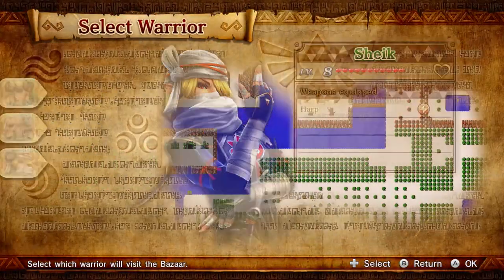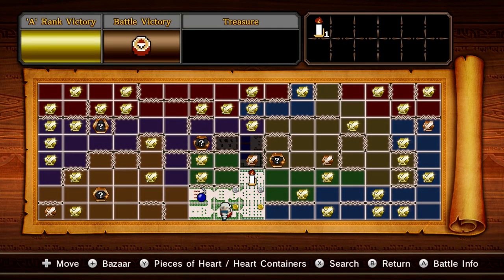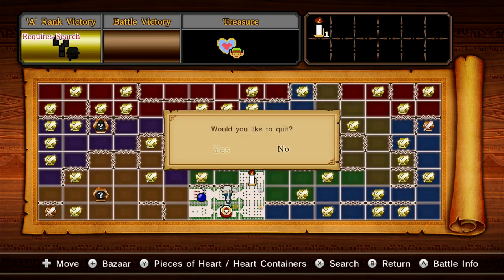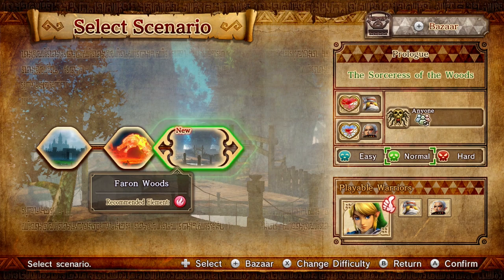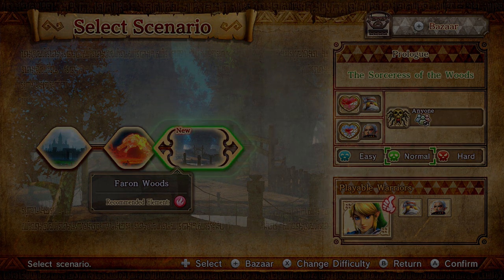So we checked out Adventure Mode, and so far I'm actually really impressed with it — there's still so much left to see. We completed four battles and there's probably close to 200 levels. I'm not going to count all of them — I'm not crazy. Next time I want to jump back into Legend Mode and see if we can get some more scenarios going and just get some more story. The Sorcerers of the Woods — that sounds good to me, because that probably means we're going to get another character. Faron Woods — that's what we're going to be doing in the next part. Thanks for watching guys, hope you enjoyed, and hopefully I'll see you in the next part as well. Bye-bye.